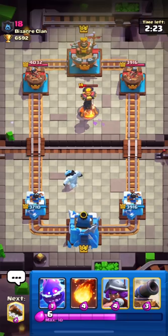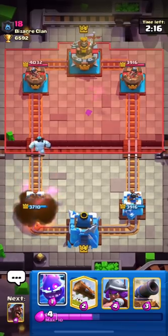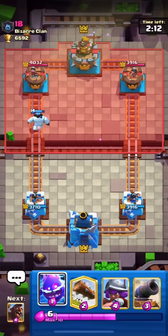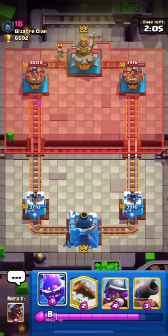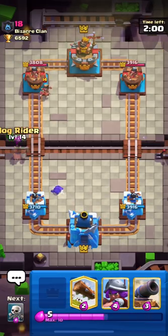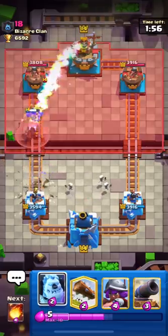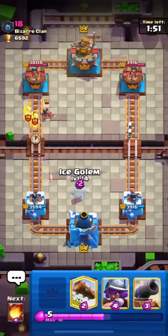He used his Barrel, I'll Fireball it. I'm back to my Log and waiting for his play as I don't have Elixir right now. He dropped his Princess from the back — I have Log in hand but I'm not sure whether to use it. I'll send a Hog and try to get back to Fireball. He used his Rocket — good for him.